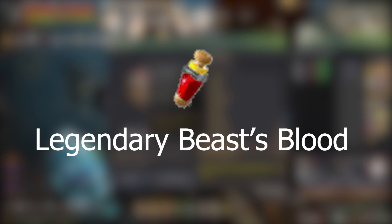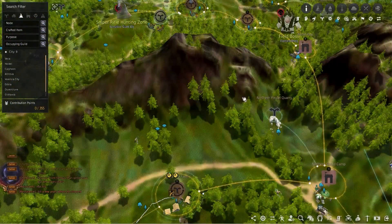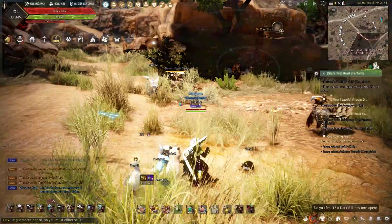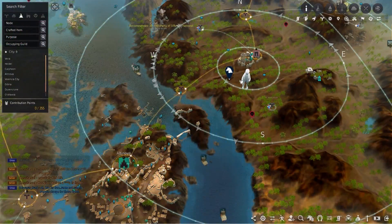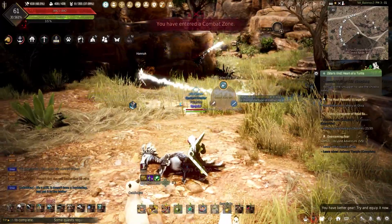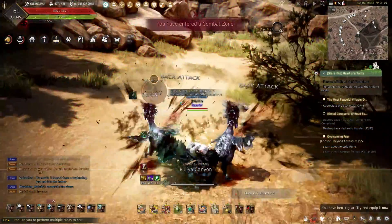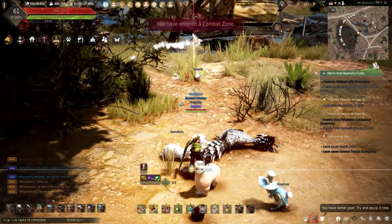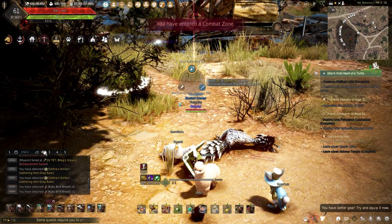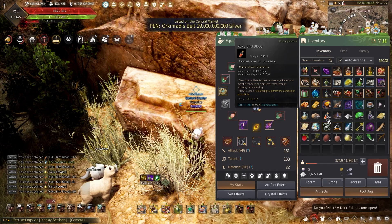For the blood I'll be using for the legendary beast blood, I chose the cuckoos — but not from Serendia nor Heidel. A desert cuckoo near Altenov will be more than enough to get the amount of cuckoo blood needed. The desert cuckoo isn't normally killed for feathers, meat, or blood, so it's perfect for getting what I need without worrying about another player coming. I only need around 800, so that can be done in less than 30 minutes.